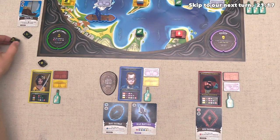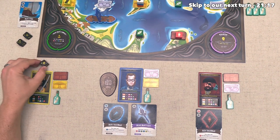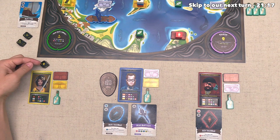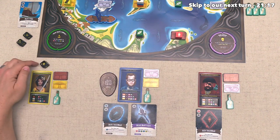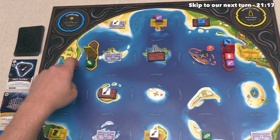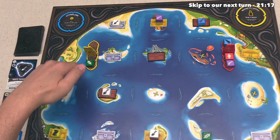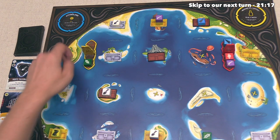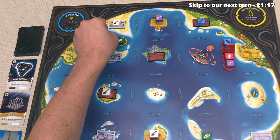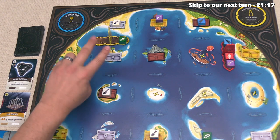That was a pretty quick turn for the red player, and now we get to go. The plus side of our turn is we get four actions. The minus side is that every time we move, we are cursed by the Kraken, and we have to use two of those actions. That is particularly bad considering I was hoping to move a couple times this turn, so I think instead let's move once, and with this move, let's go over here. That cost us two of our actions because of the Kraken, and now we have two more actions.